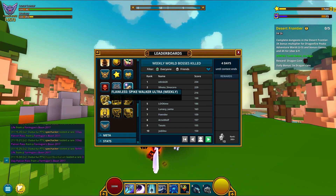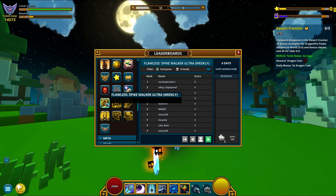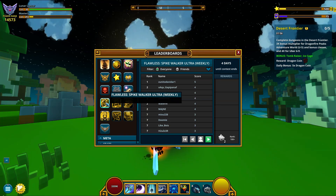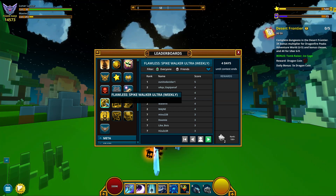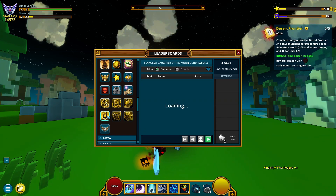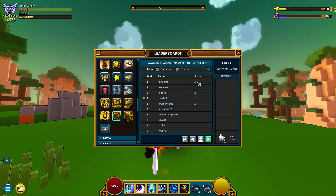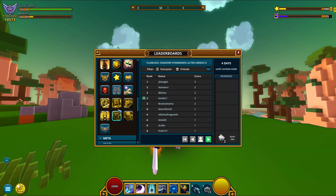We got 6 brand new golden icons and the way they work is very interesting. For example this one — flawless Spike Walker. To be eligible to take part in this high score, you'll have to kill the boss without dying. I mean your entire team — your team can't have a single person that's gonna die during the fight, else you won't be eligible for this. The same applies for all shadow tower bosses. Don't die during the boss fight and you're good to go. So do as many flawless boss fights as you can during one weekend — one point stands for one boss killed without you dying. I guess that's how it works.